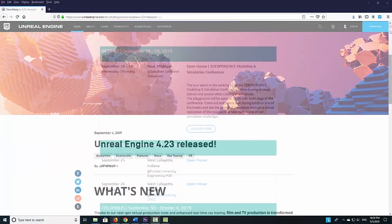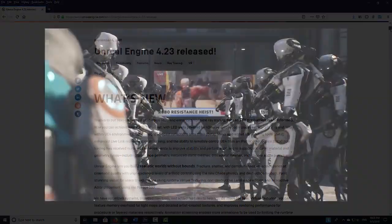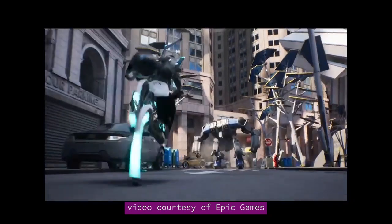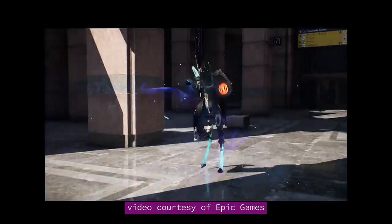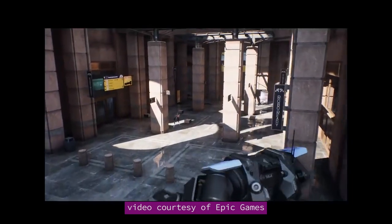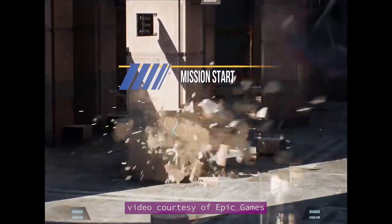Epic Games is releasing Unreal Engine 4.23, an upgrade to its well-known game engine — a critical component for CAD users looking to adopt AR/VR experiences. Highlights for the latest version include enhanced real-time ray tracing, chaos physics and destructive engine, and virtual texturing, among other things.